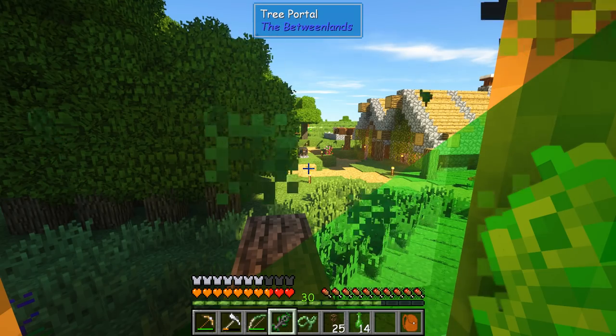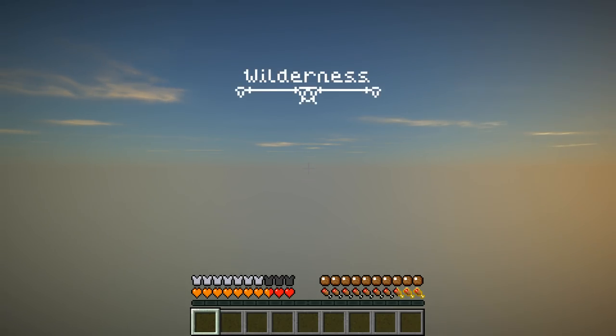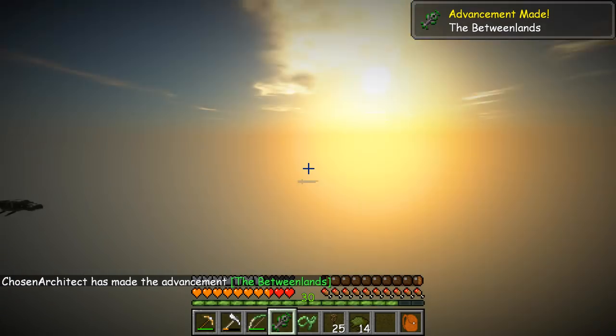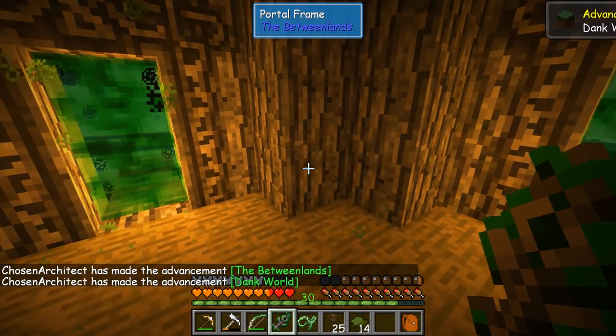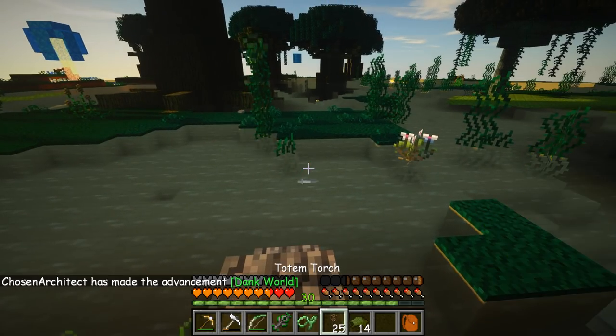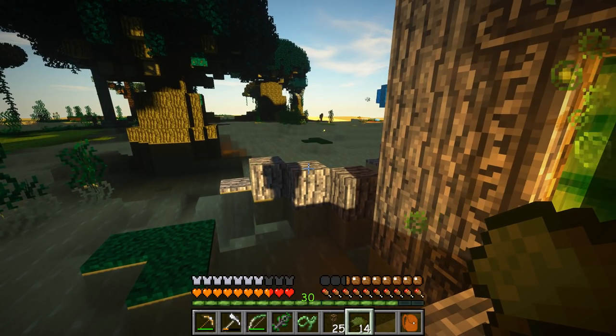Guys — oh no. This is going to be interesting. I'm actually kind of nervous because we're going to a dimension that is very dangerous. We do have our own special bar, I noticed that. Okay — we're at the Between Lands. There it is! So where are we at? Are we in a swamp? What did I have here? Did I actually have food? Oh, that bar is already going way down.